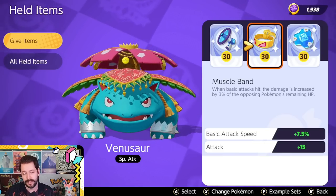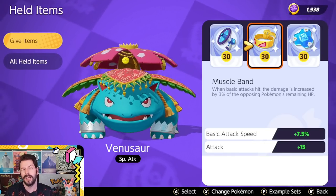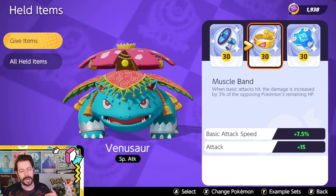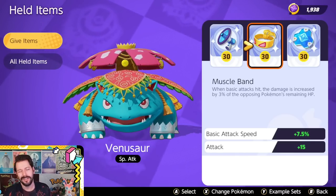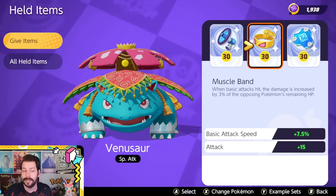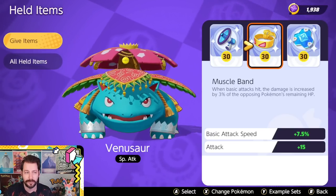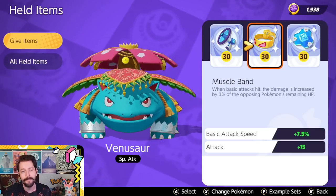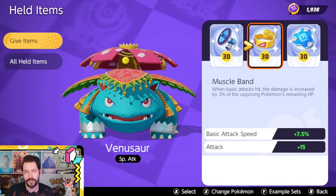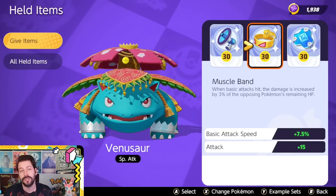Muscle Band is amazing on Venusaur. At level 30 it gives a nice attack speed increase, but the biggest thing is its passive — when basic attacks hit, damage is increased by 3% of the opposing Pokemon's remaining HP. Since you're constantly attacking at range with Venusaur, this extra damage really stacks up.